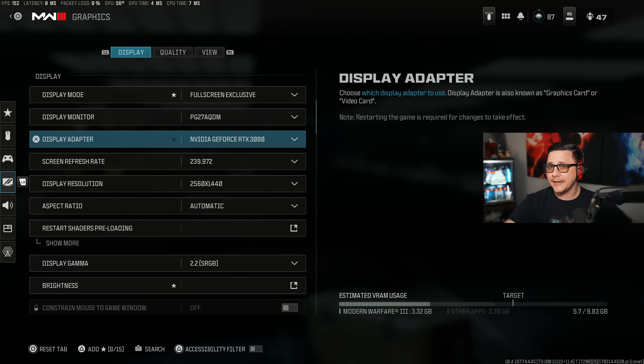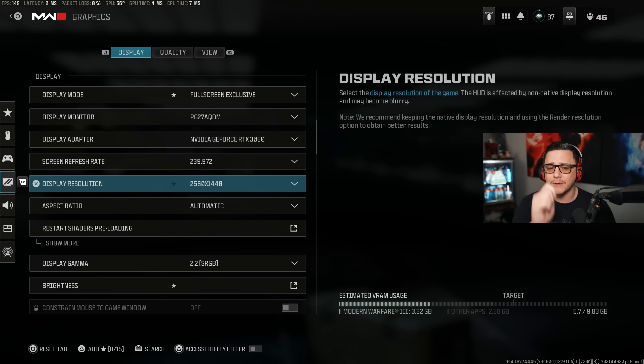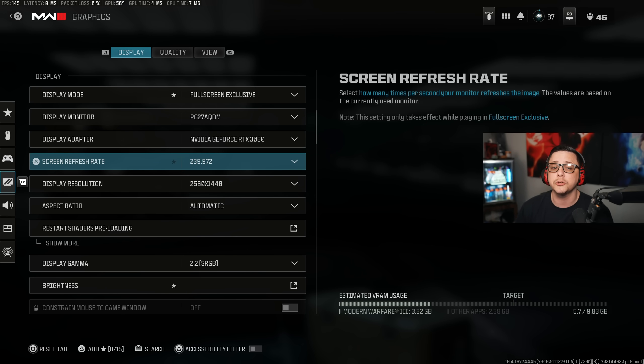I'm currently running a 3080, which some people will say is dated. At the end of the day, it still gets the job done. You can tune your settings to best suit your needs. I play at 1440p resolution on a monitor that goes up to 240 Hz refresh rate. I generally get around 150 to 180 FPS depending on what part of the map I'm in — it can fluctuate, but it's a pretty consistent frame rate.